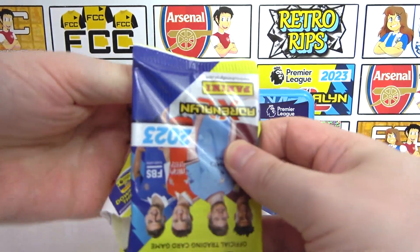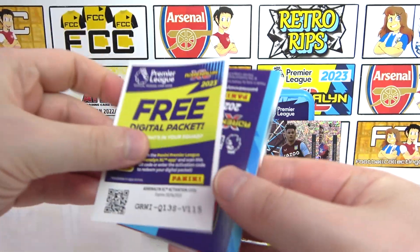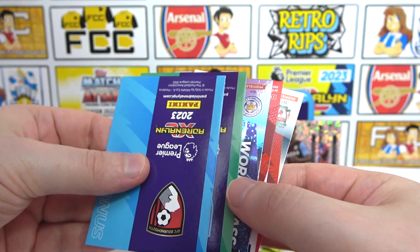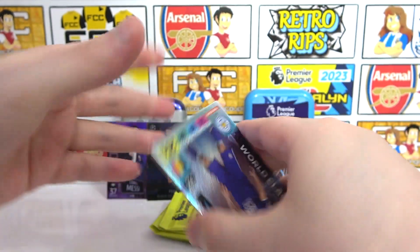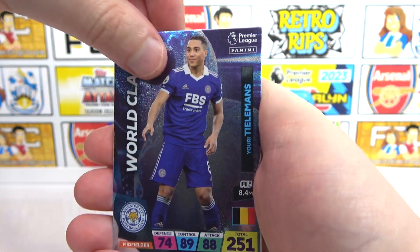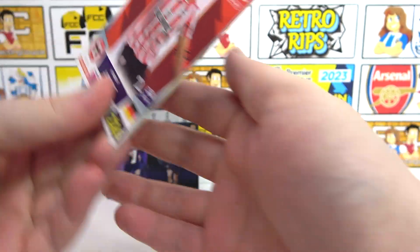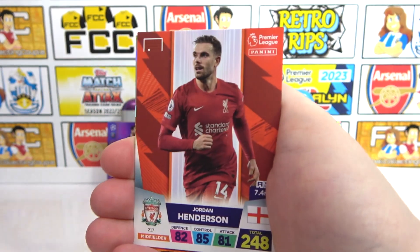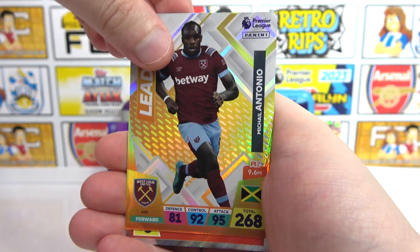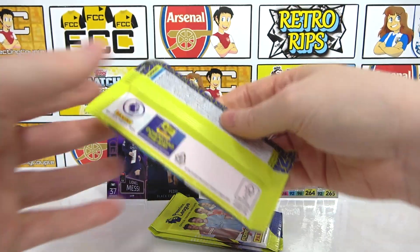Is this the Golden Baller pack? It needs something to compete with that Black Edge. It needs at least a Golden Baller. There's the next code. We have a Tielemans World Class at the front, then a Wambisaka — a Higgledy-Piggledy pack. We've got Yannot, Henderson, a Leader of Antonio, and the Bournemouth badge.